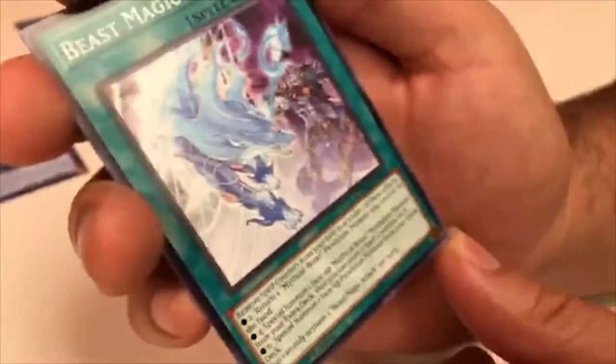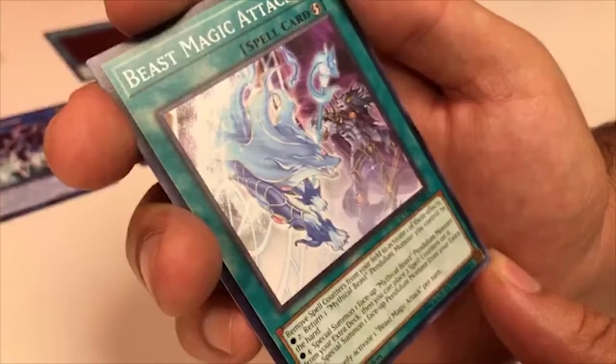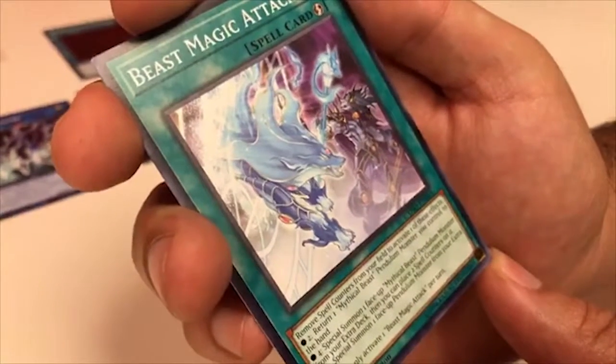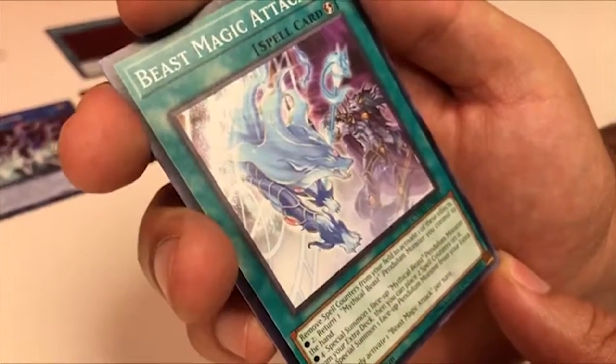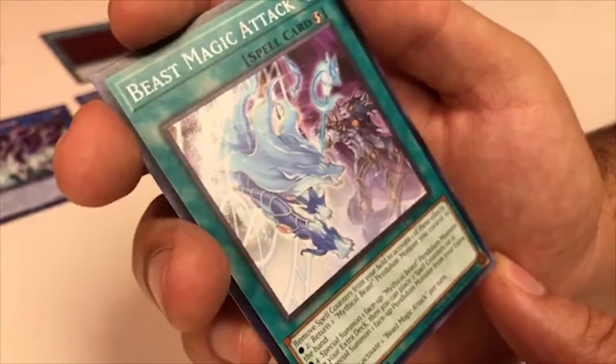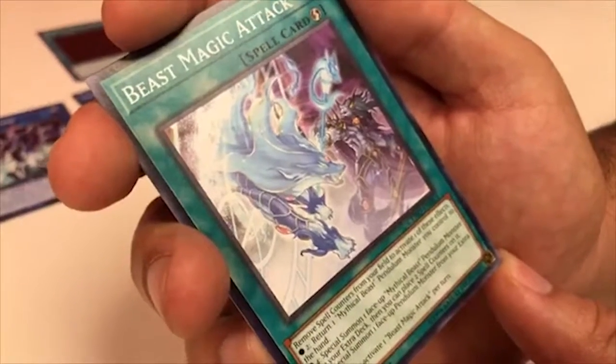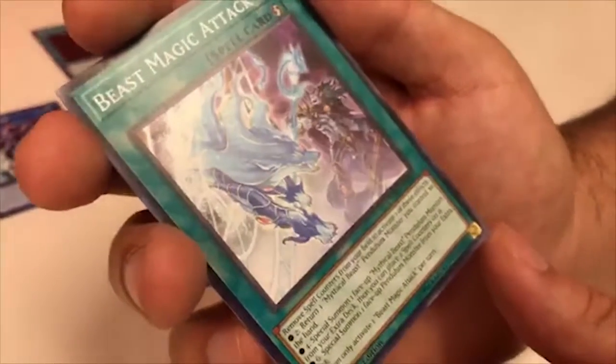Beast Magic Attack — Quick-Play Spell. Remove two Spell Counters from your field to activate one of these effects: return one Mythical Beast Pendulum monster you control to the hand; or if you remove four, Special Summon one face-up Mythical Beast Pendulum monster from your Extra Deck and place two Spell Counters on it; or if you remove six, Special Summon one face-up Pendulum monster from your Extra Deck. You can only activate this once per turn.